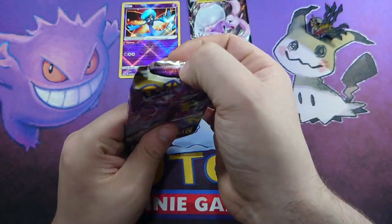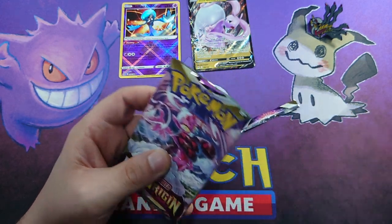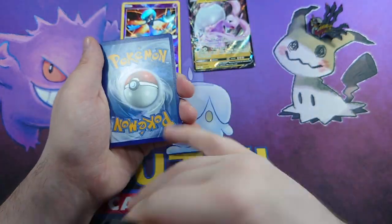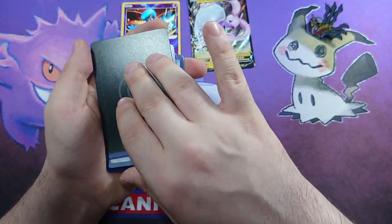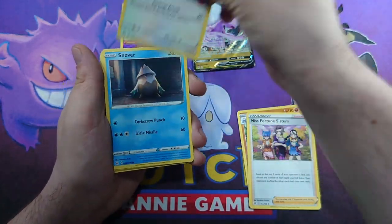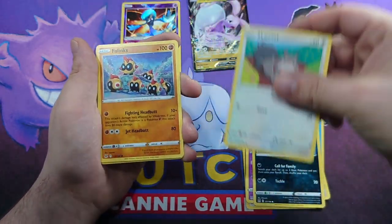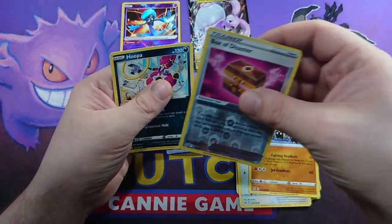Our last packet - do we have some good luck inside? It's white, doesn't feel good. There's your code card. A V-Star! Meri-Chan, Miss Fortune Sisters, Porygon 2, Snover, Jynx, Inkay, Scovit, Phalanx, Box of Disaster, and a Hoopa.